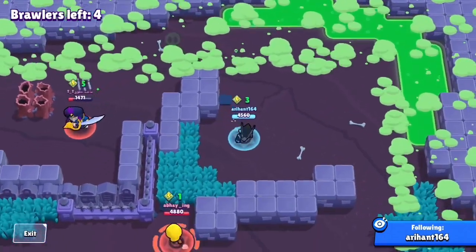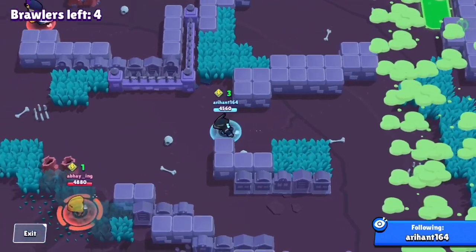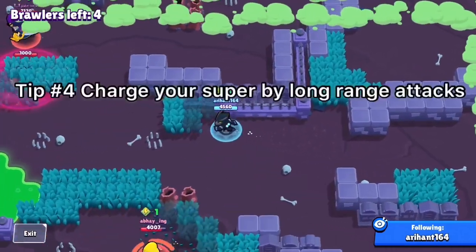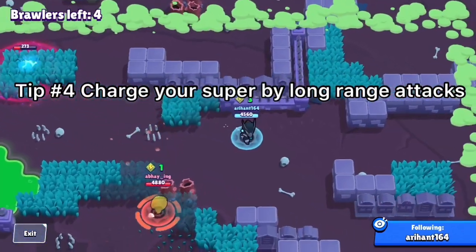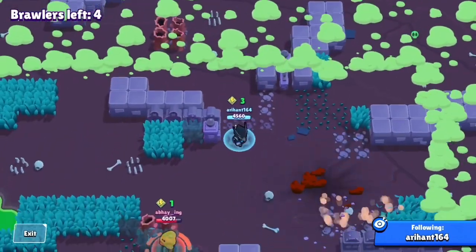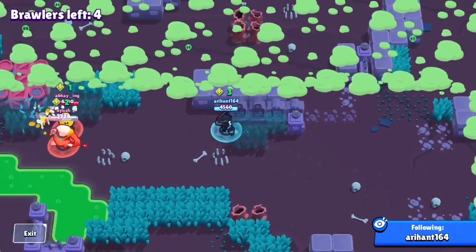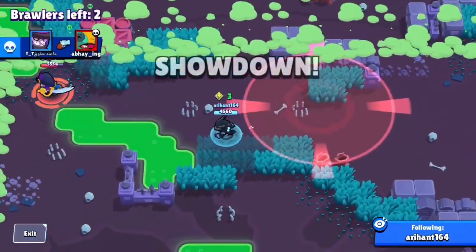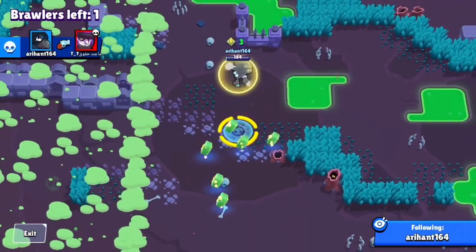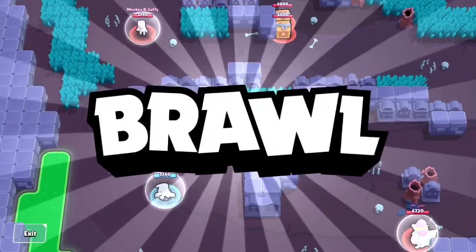Now letting the gameplay run: I form a temporary alliance with Leon — nothing too crazy. You can win with Crow without teaming if you play strategically. I'm just chilling in the open trying to get my super by aiming shots. I chase down an opponent, keep distance, get some tick damage, charge my super, then use gadget and super to finish it off — pretty easy win.